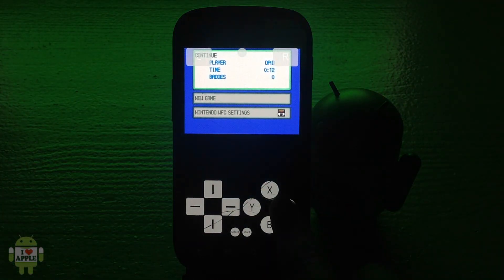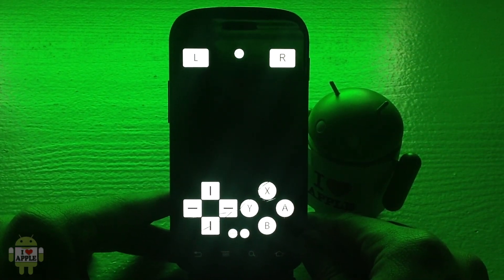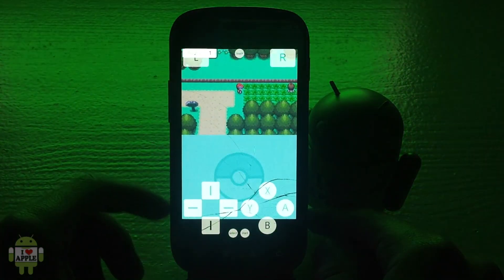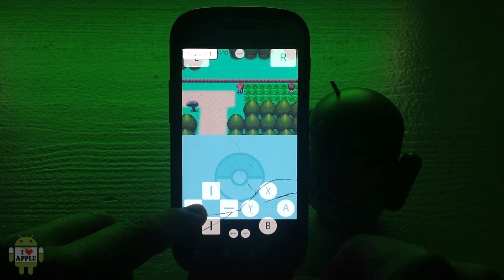Let's go back into my save state so that I can do my running speed test that I always do here on Route 201. Let's see walking first.